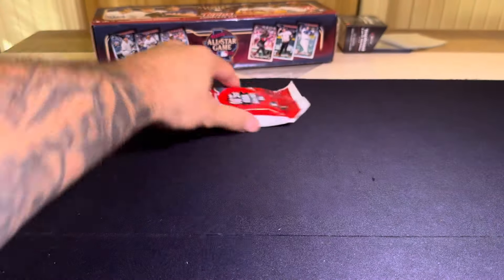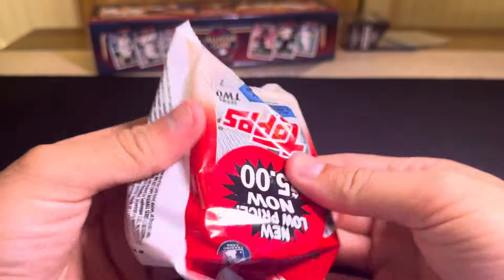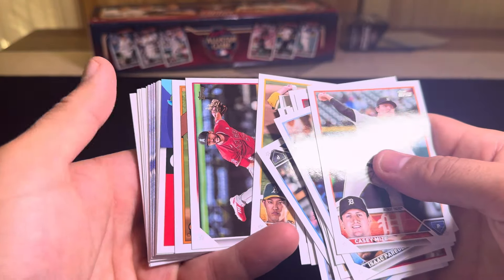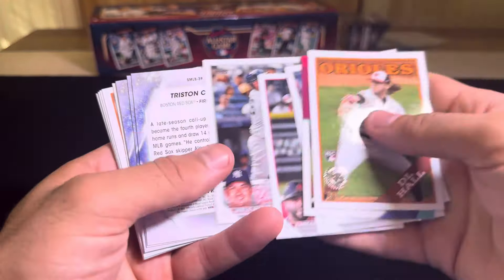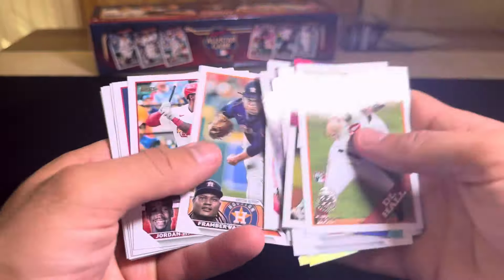All right, last pack — let's see if we can hit something nice at the buzzer. Casey Mize, Carter Crawford. A lot of the correlations have been a lot of the same. Volpe again, Bryce Terang. And then we have a D.L. Hall on the '88s and a Julio Urias. DJ LeMahieu. Stars of MLB — three in that pack: one was Casas, Jordan Walker, and Steer. And that'll do it.